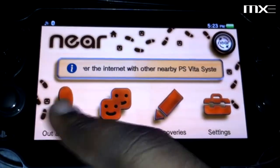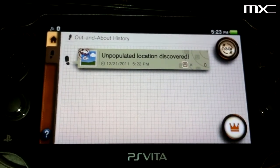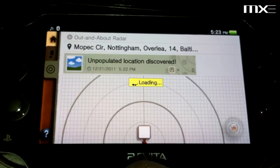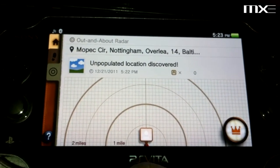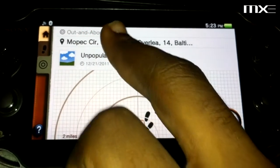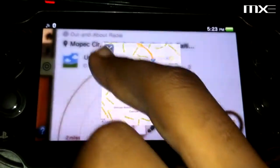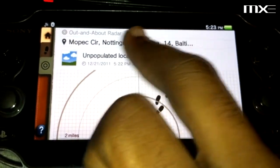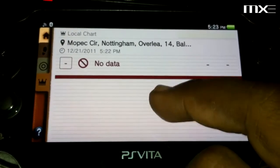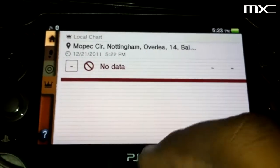Let's see how this works. Unpopulated location discovered. I guess someone has one — apparently in Baltimore, it looks like. Yeah, it looks like Baltimore. I'm not really sure how it even works. There's some kind of 'no data' notice — kind of confusing. Not sure what that's about.